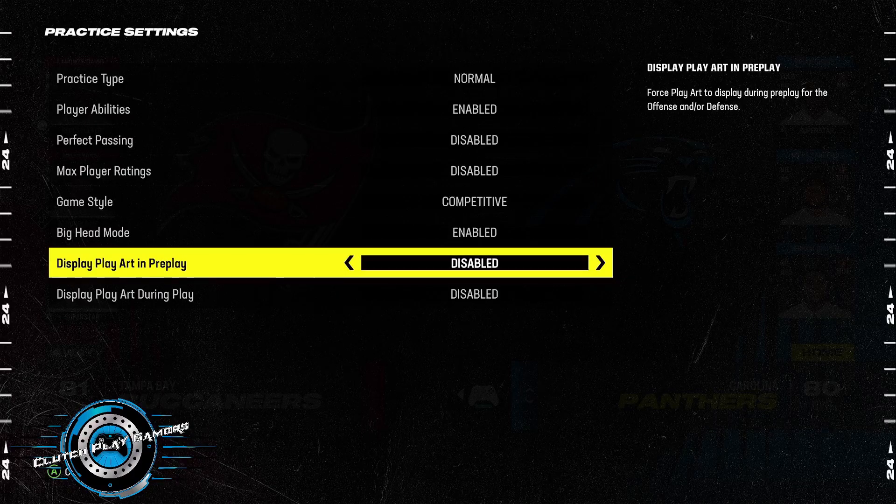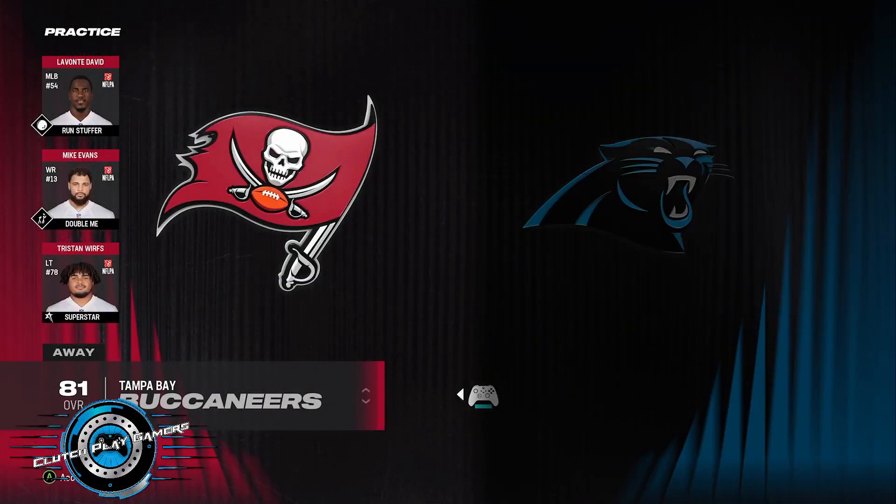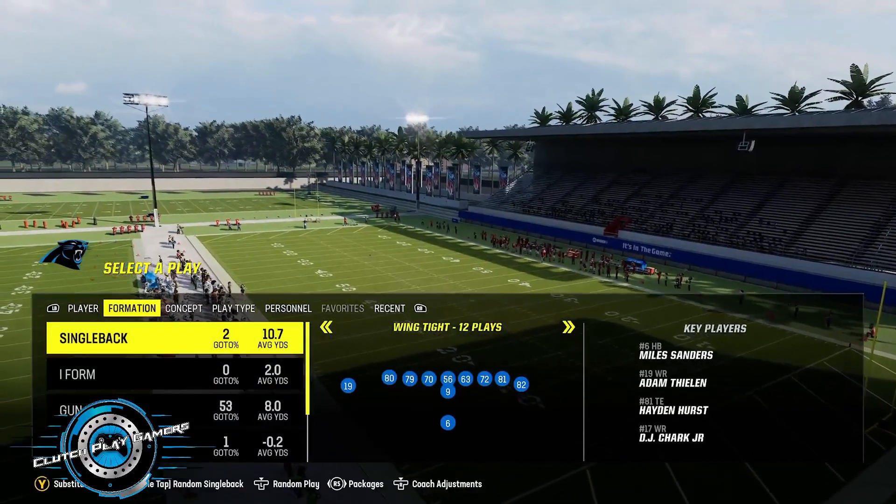Next, we got display play art in pre-play. This would be great for understanding and breaking down defenses so you can know exactly what your opponent is in. Unfortunately, this does not work at the moment. So next, display play art during the play — this works. We do want to enable this so we can go in there and once they hike the ball, we can see if we guessed it right and keep getting more repetition. This is the secret to really getting better and reading the defense, because without pre-play art showing, you're going to have to know how to read defenses before you hike the ball so you can know what they're in and what looks they're giving you.